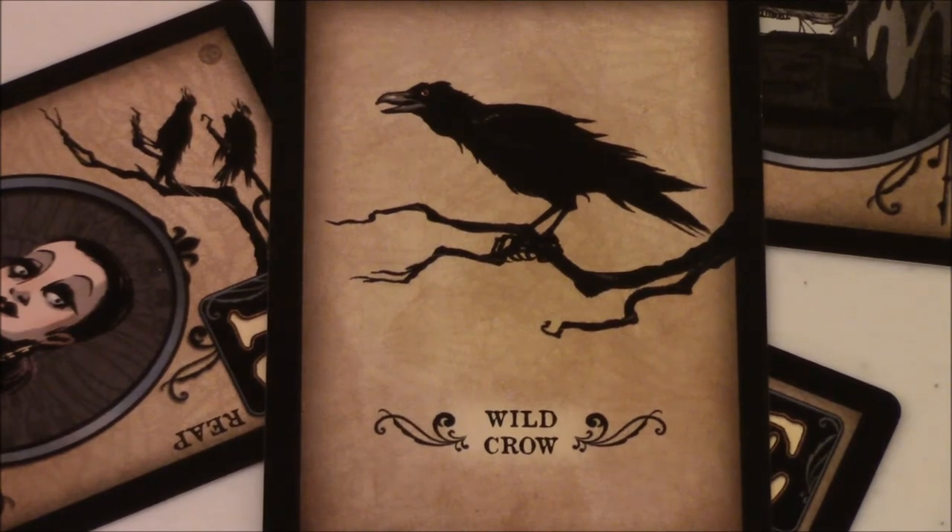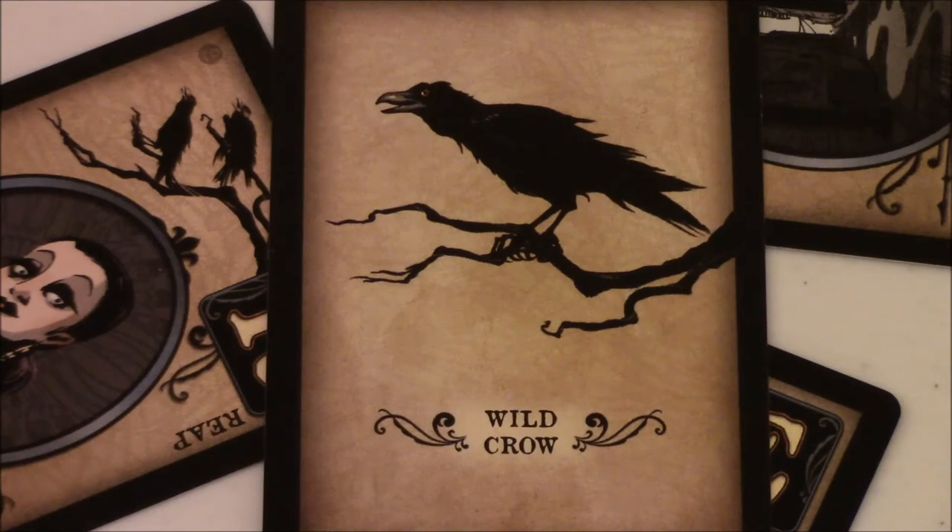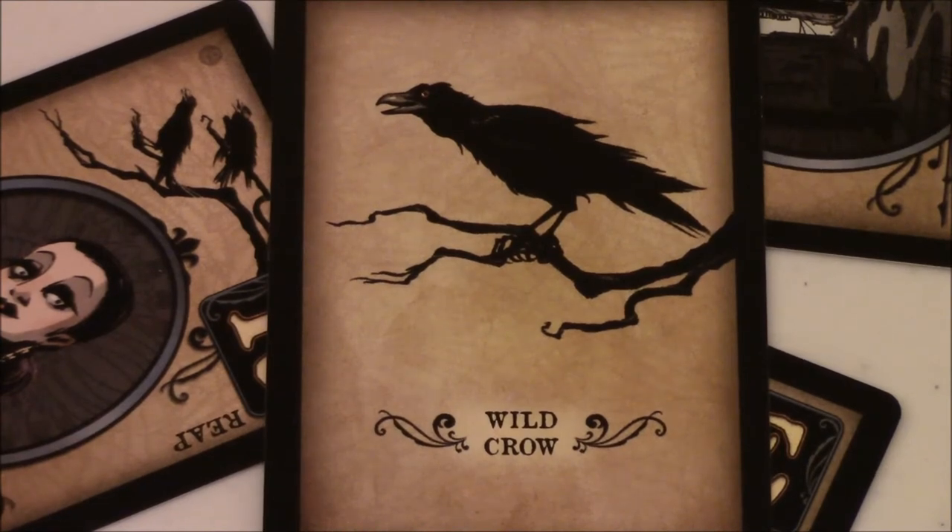Wild crows serve a couple of purposes. You can discard a wild crow to block an effect. Also, if you have M-U-D-E-R and need that R to complete murder, you can use the wild crow in place of it. It takes on all the effects of the letter R, so you get to draw a card from it.